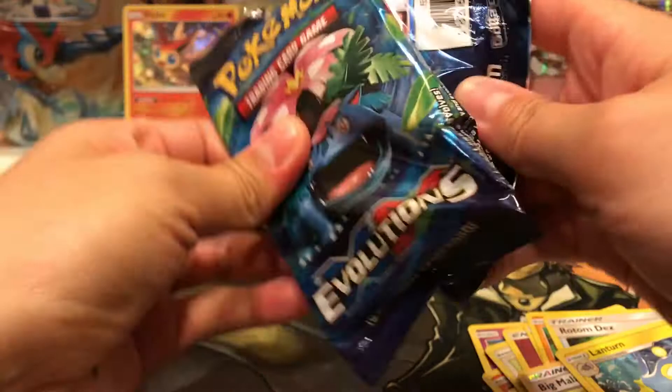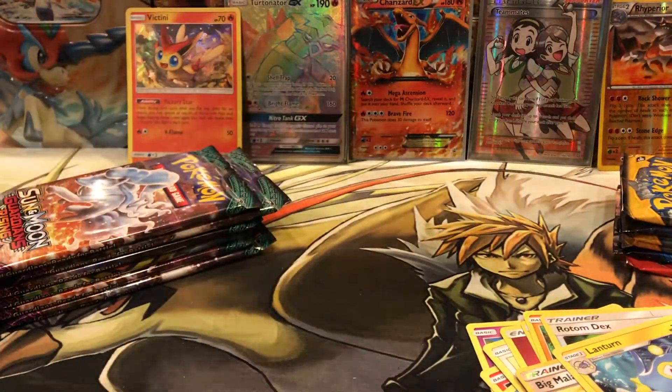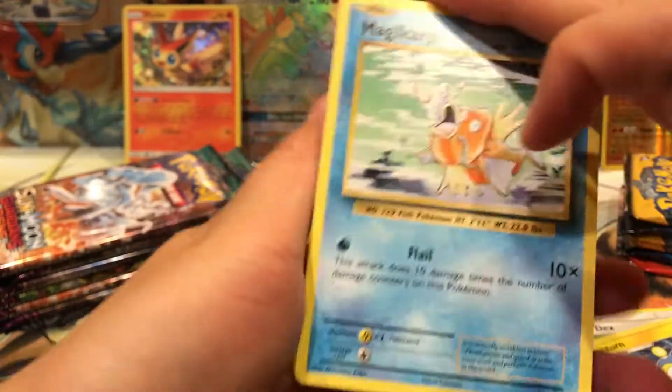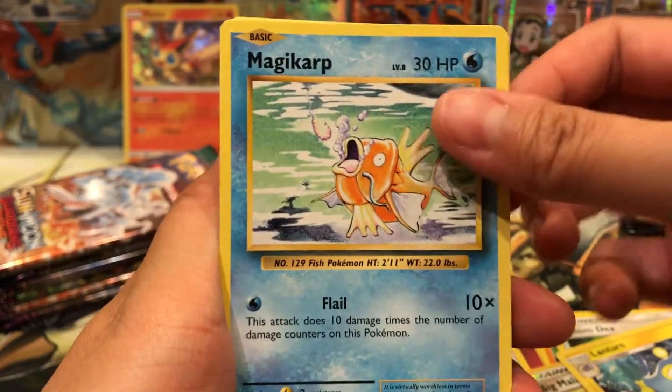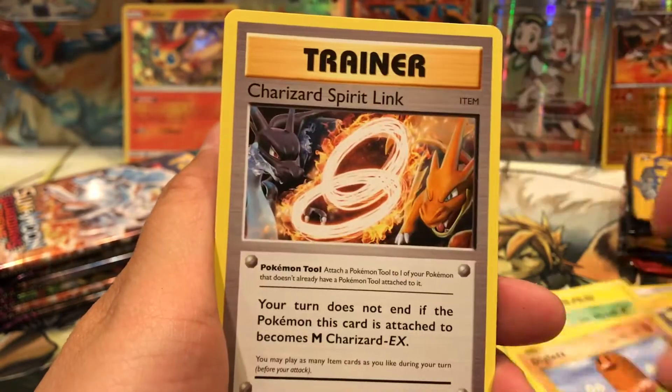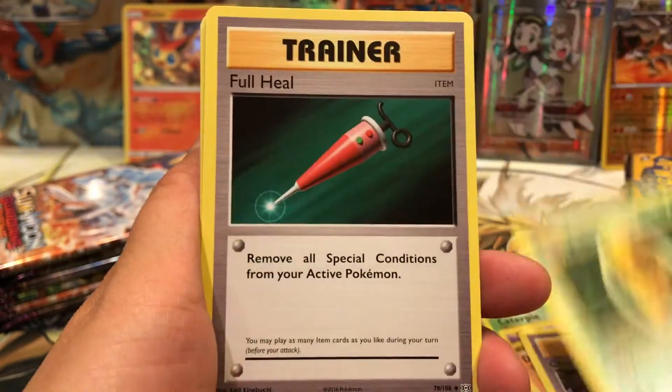We have a Venusaur. Magikarp again! I've been really, really addicted to Magikarp Jump - I think it's just so funny and I love it.